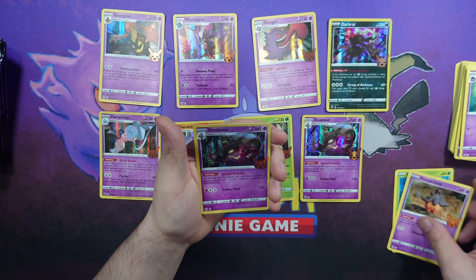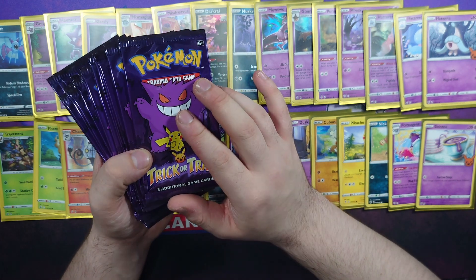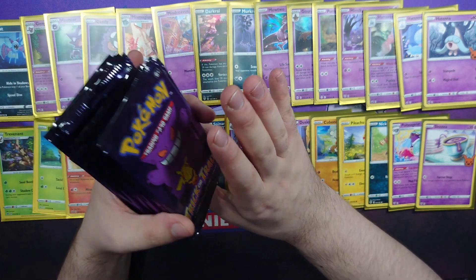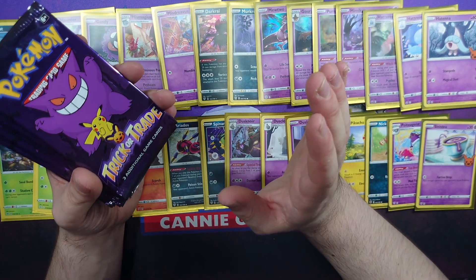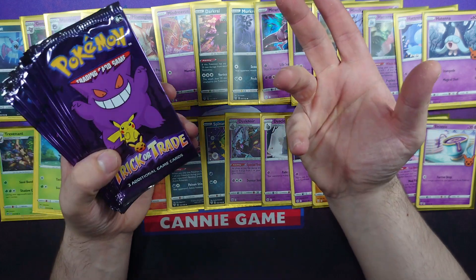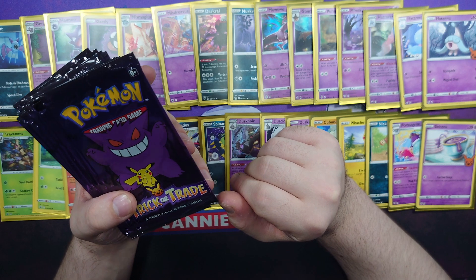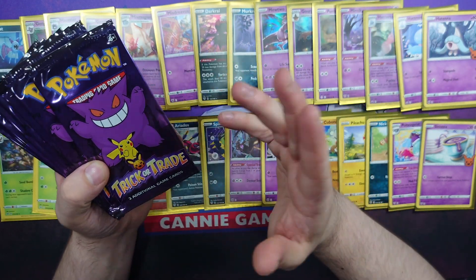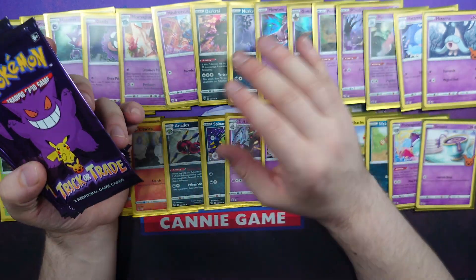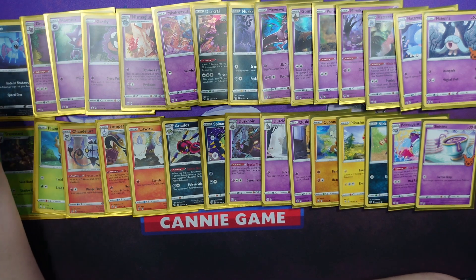Next pack: Phantump, Pumpkaboo, and a Dusknoir. Let me see where we're at — that's a pretty disappointing end. I stopped and checked what I needed and we were only missing Mewtwo, Mimikyu, and Hatrem. But when I went to start recording again, my phone decided it was not going to record, and I lost the footage of me opening the last four packets. When I stopped we had just opened 14, I opened four more to get to 18, and we got the last three cards we needed.